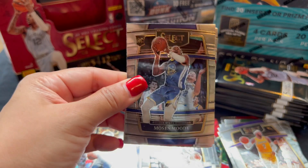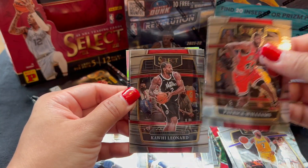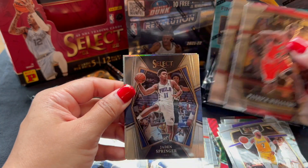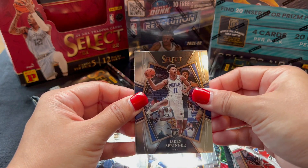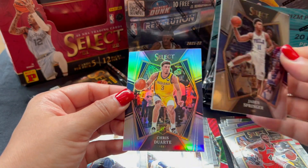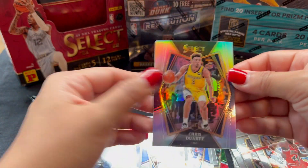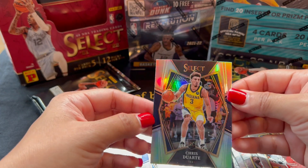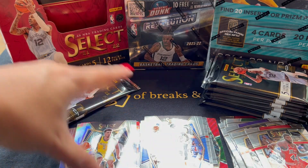Moses Moody, Kawhi. We have a Silver at the back — Jaden Springer. This is Premier Silver, Pacers. Oh! Rookie card of Chris Duarte. Okay, not too bad. It's a Silver Rookie still. Alright.